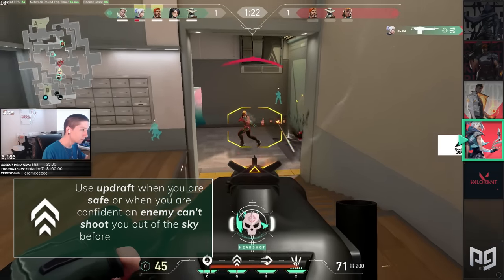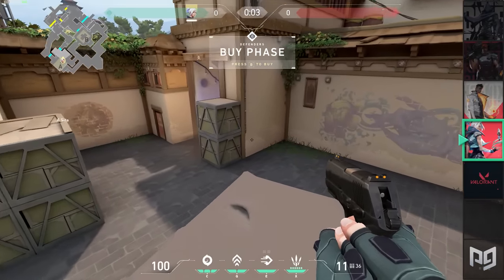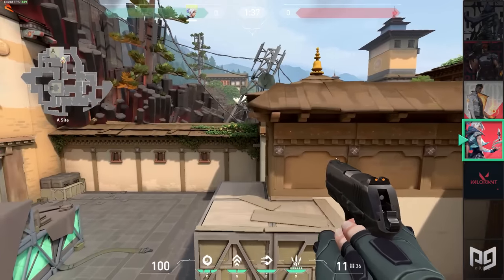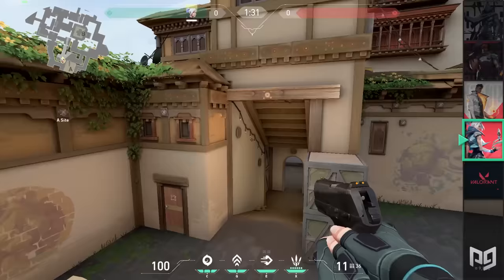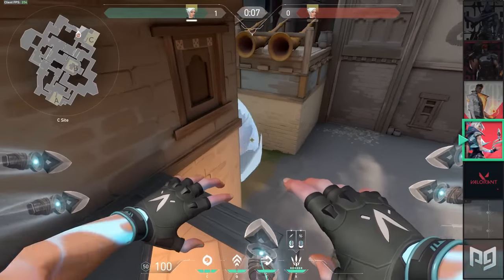But one of Jett's most unique abilities isn't even technically an ability at all — it's her passive. With Jett's passive ability to float, she can get into a ton of unexpected positions without the use of an ability. This is most prominent on Haven's A site and Bind's B site, where you can get on top of almost any position on the site. This passive can also be paired with her updraft and Bladestorm to get you some sick aerial kills, as her ultimate is totally accurate in the air.